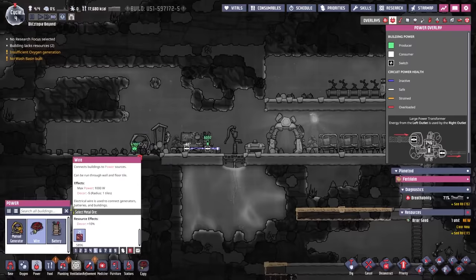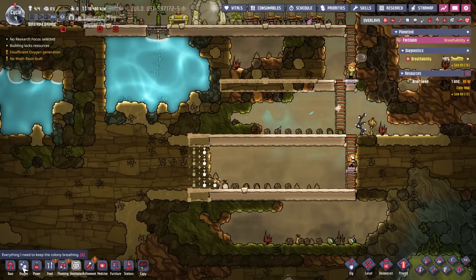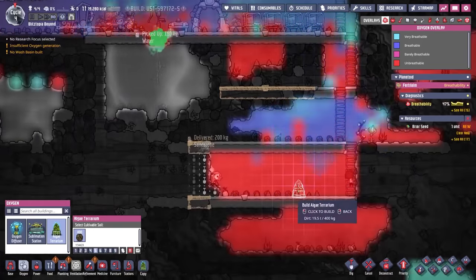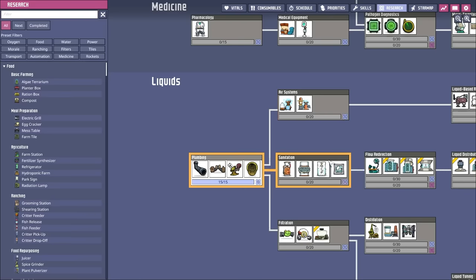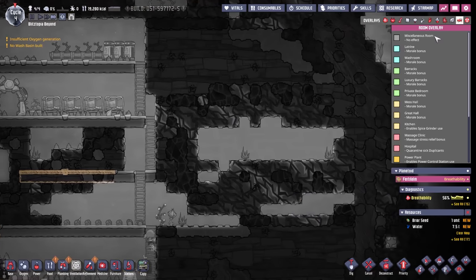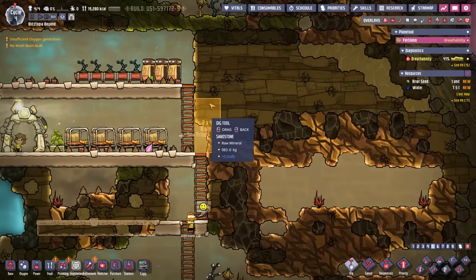We'll get that wire hooked up to the batteries and stuff. These are going to start burping out oxygen and eating up the carbon dioxide. Should probably put another one down here, because carbon dioxide is heavier than oxygen so it's going to sink to the bottom. Now that we have a fourth member, it might be time to go the sanitation route or air systems — convert water and oxygen into hydrogen and oxygen. Let's go the sanitation route. We can get showers and a lavatory, and also make a proper bedroom — or relatively proper — just a barracks.